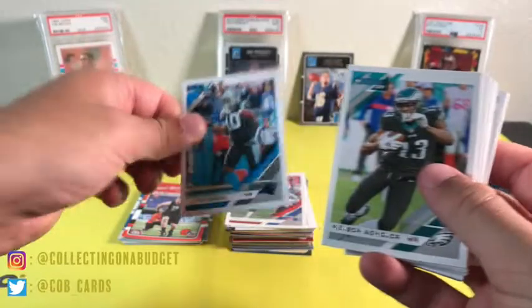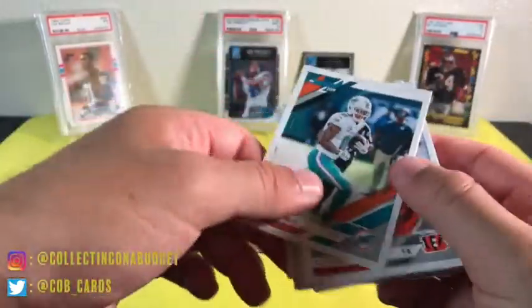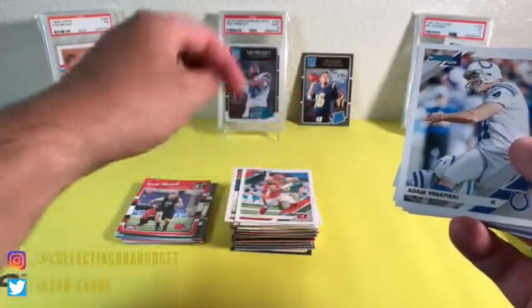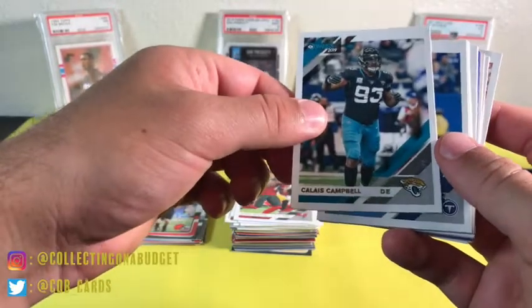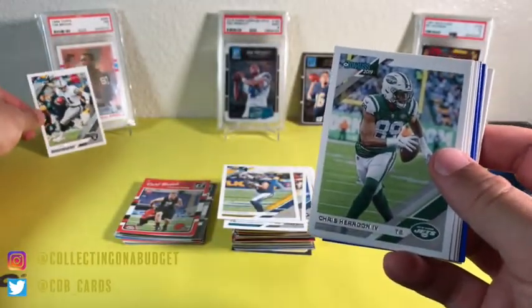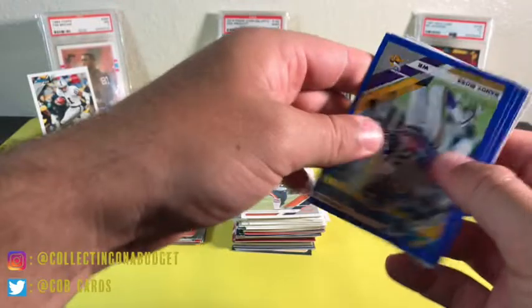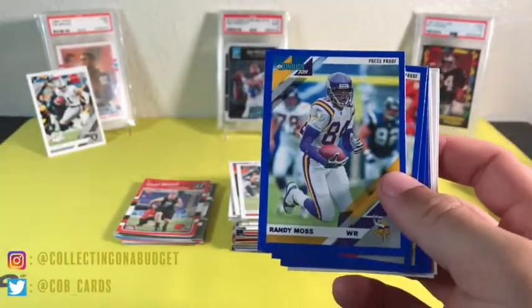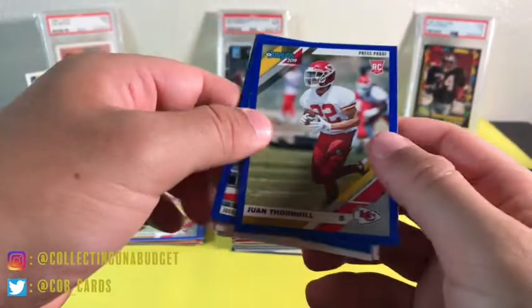Nelson Agholor, Jason Witten, Chris Carson, Robert Quinn, Kenny Stills, CJ Uzomah, Adam Vinatieri, Mike Evans, Calais Campbell, Corey Davis, Phillip Rivers, Tim Brown — I'll take that Tim Brown for my PC! Love picking up some personal collection stuff. Chris Henderson, Jamal Adams, Joe Flacco, Brian Urlacher, Randy Moss — one of the best wide receivers of all time — Tony Gonzalez — probably one of the best tight ends of all time.